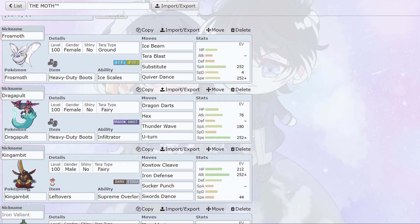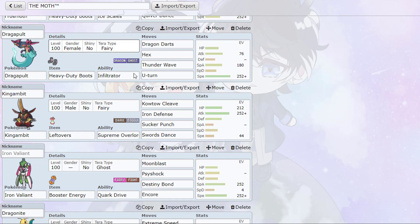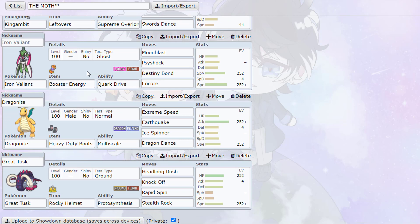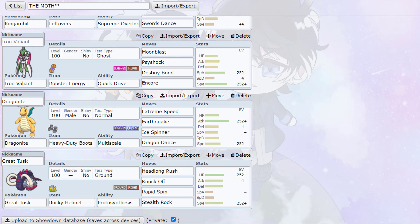We have the pivot Dragapult — we need to do some T-Wave shenanigans so that frost moth can put in the work. This is probably the first time I've used this particular Dragapult in this gen. Then we have a bulky King Gambit — I don't know if I want a speedy one but I'll try the bulky one for now, Tera Fairy. Then we have the Destiny Bond Encore Valiant, my favorite Iron Valiant, which deals with fatter teams since we have quite a bit of setup and not much to punish recovery spammers.